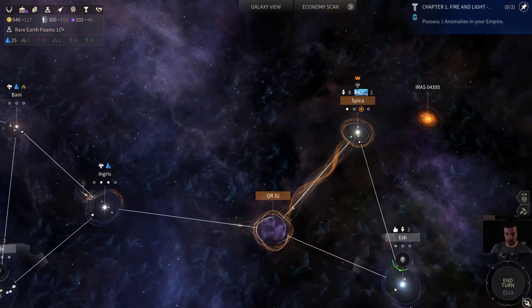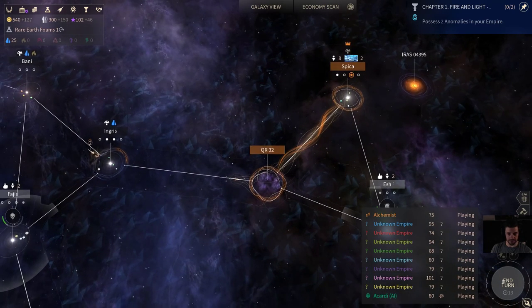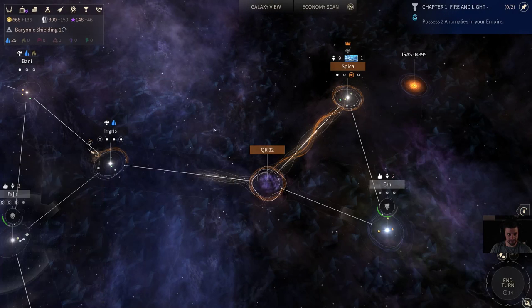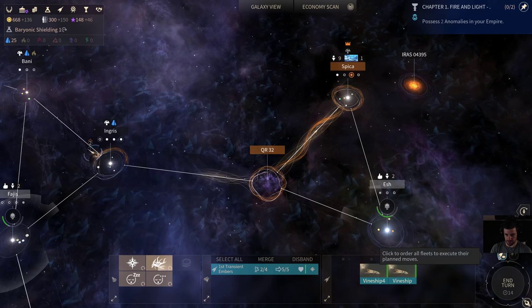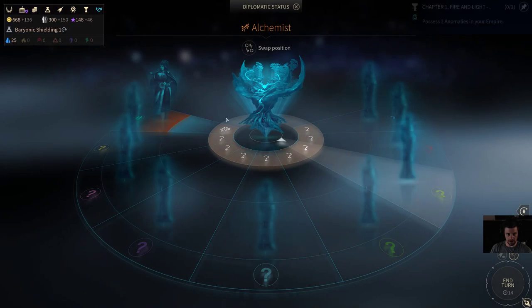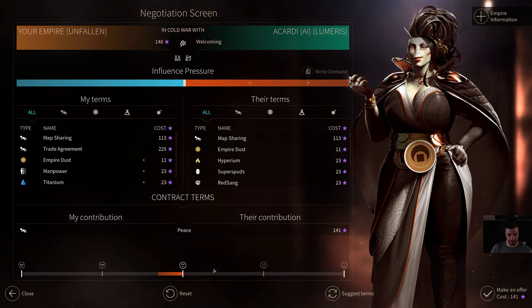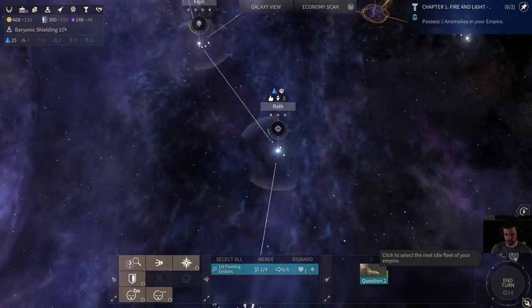Two turns to colonizing our snow planet there. Rare Earth Foams in one. There's basically nothing to use our dust on right now. Our earth foams finished — so now we have access to the Mediterraneans as well, which will be our next thing. We now have enough for peace. There's a bonus to attitude the first turn you meet them, but after that it goes down a little and we can't offer them anything until next turn, but we'll offer something next turn to sweeten the deal.